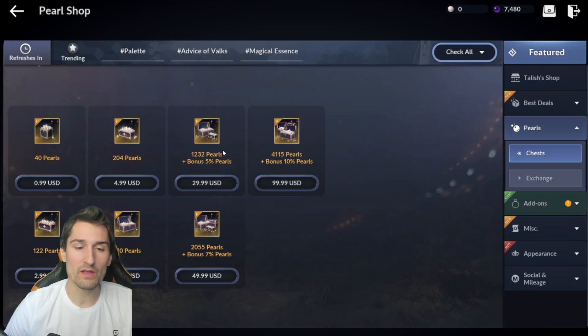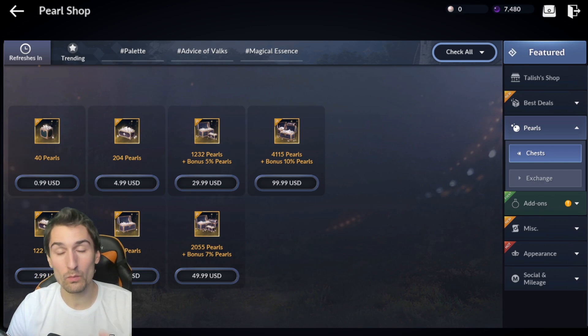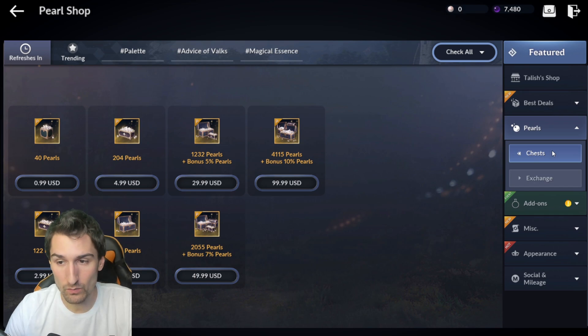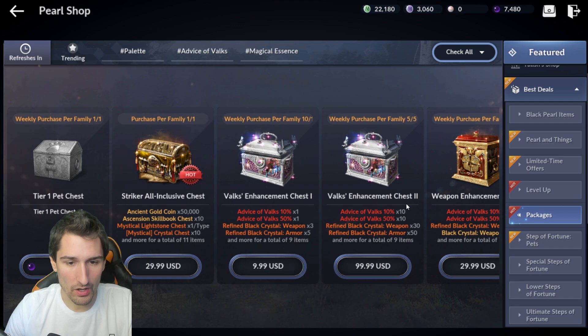So at $30, we're looking at a bonus 5%, approximately 1,300 White Pearls — so that's what we're comparing this to: 1,300 White Pearls. So where is our current source of Boss Stamps?